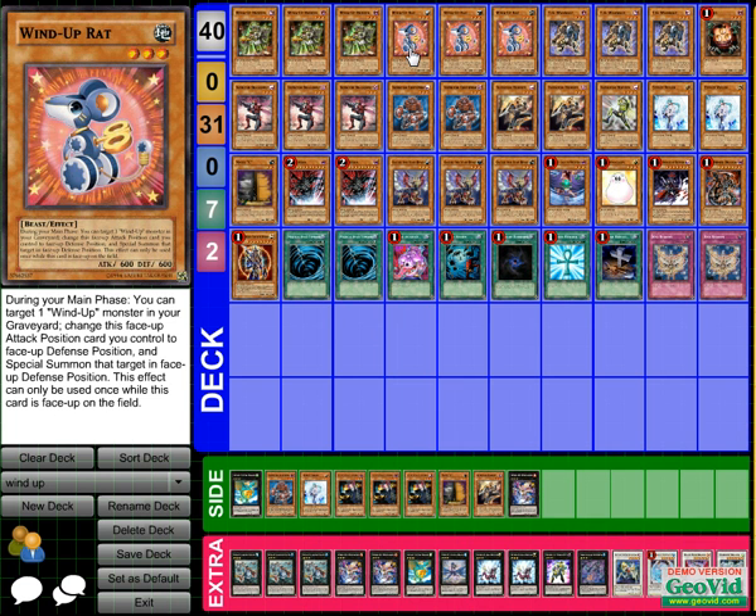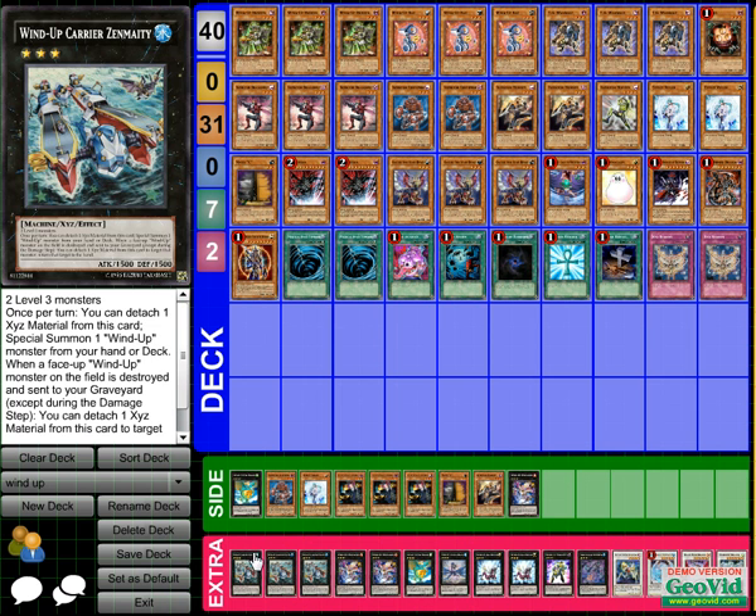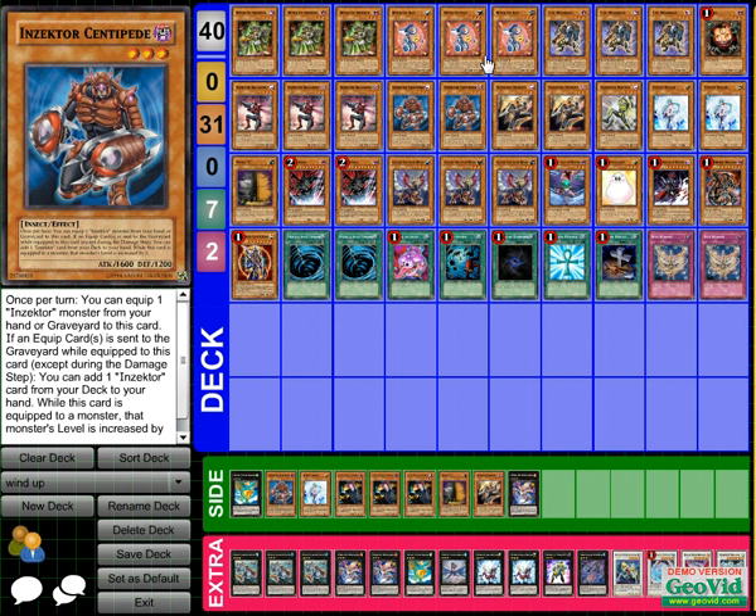Three Rats is one of the other main cards — if not the most important. You normal summon it, then switch it to defense so that if it stays on the field you don't get hit for life points. Then it special summons Hunter, and you exceed into Zenmighty. I'll get to him later, but y'all should already know what their effects are.